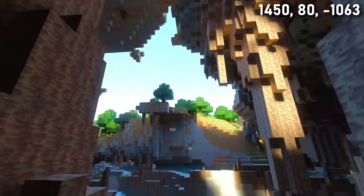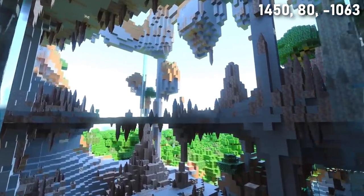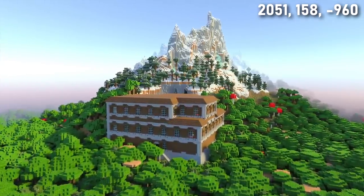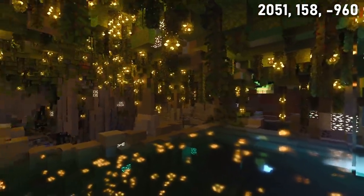This seed also has the most insane exposed dripstone cave ever. My mind was blown when I first saw it — imagine coming across this randomly in survival. There's also a mansion on the side of the mountain. Head to the back of the mansion and you'll find a secret waterfall entrance to a lush cave. This seed is packed with so many amazing features.